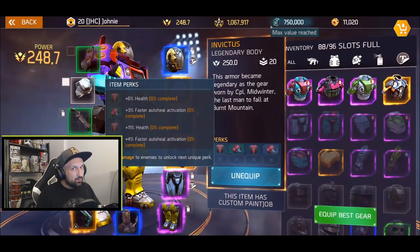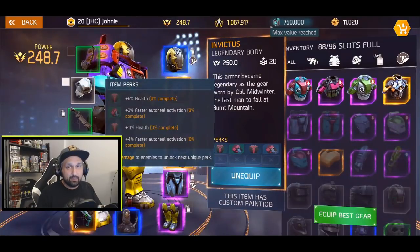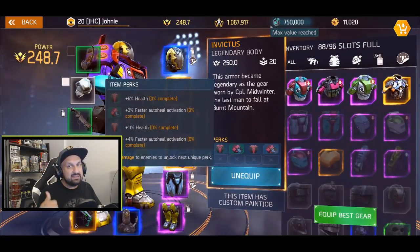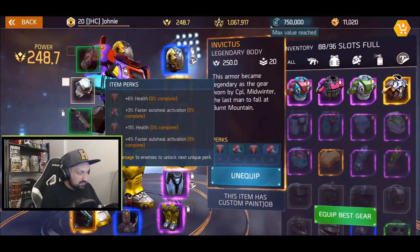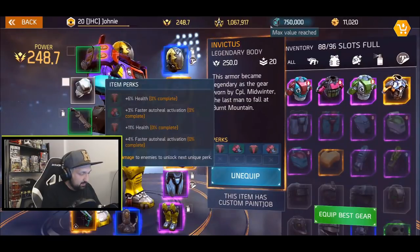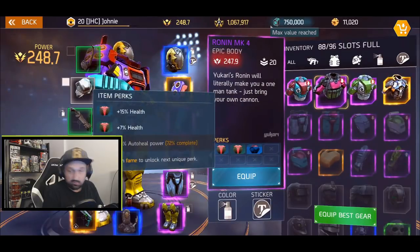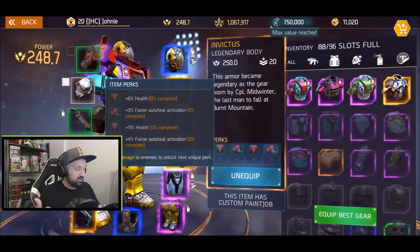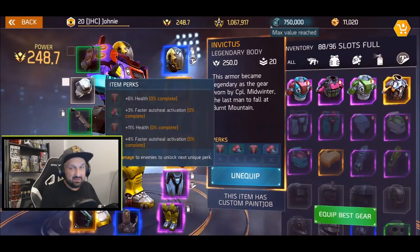17% health is a bit low in my opinion, especially for a legendary piece. I would have hoped for at least 22% or higher to compete with the best epic body armor — some old epics had 23–24% fairly often in the shop. The legendary piece has only 1% more auto-heal activation than my current epic but you lose 5% total health percentage, so it doesn't feel very legendary to me.